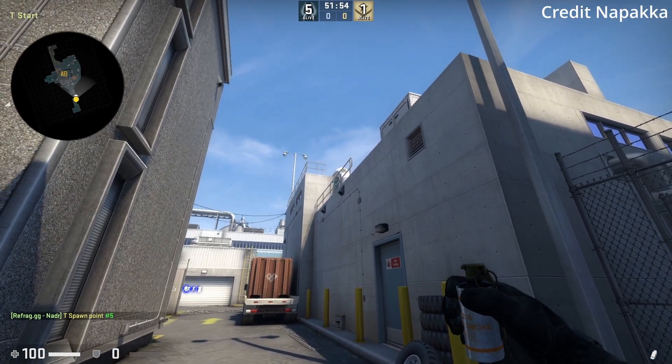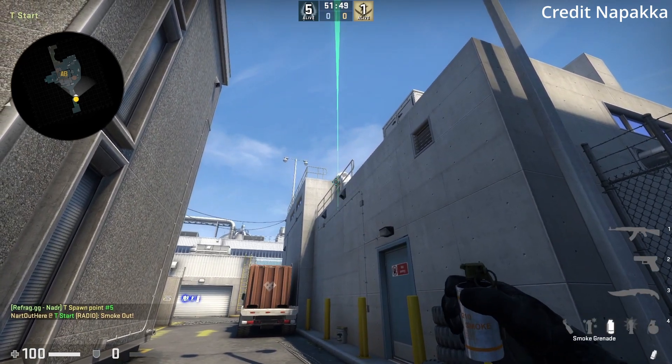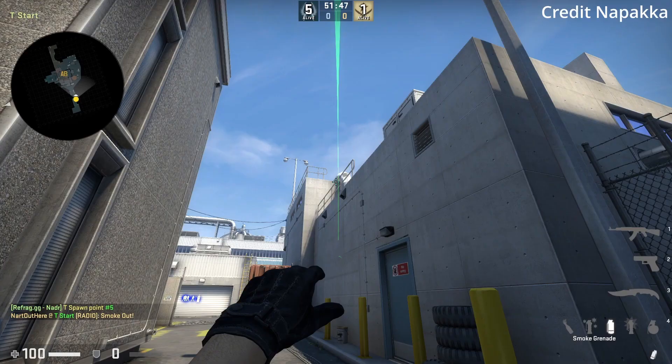Cross smokes from secret: spawn 4, spawn 5, and a refrag position. Aim as shown, use the run throw bind, then without moving aim at the second position, run forward, and jump throw.